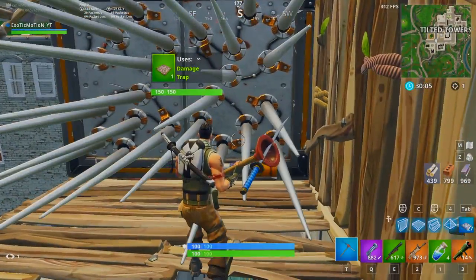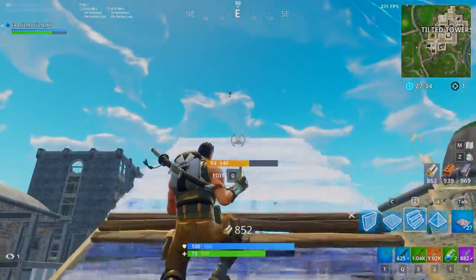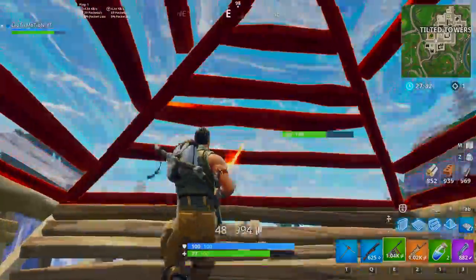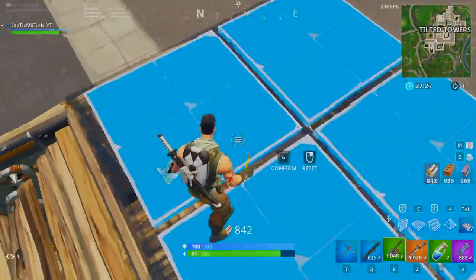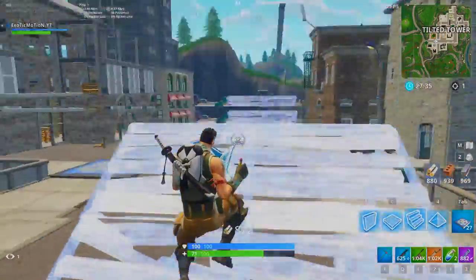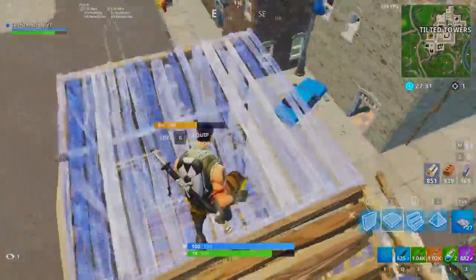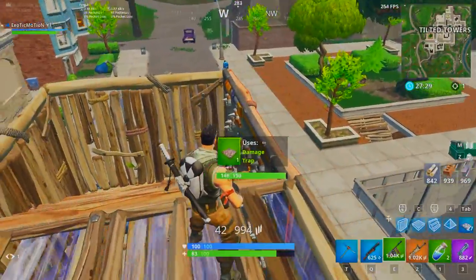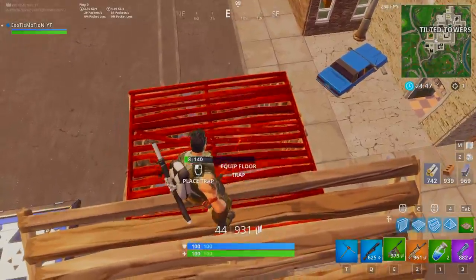The best way to avoid the double trap if somebody boxes you in is to just shoot the roof out and get above it. The trap won't hit you because by the time it activates, you're already above and you have high ground on the other person — it's a win-win. Practice shooting out the roof or anything like that.